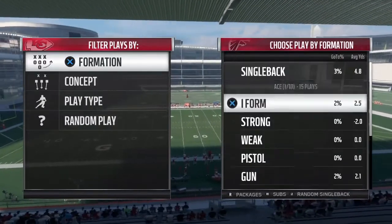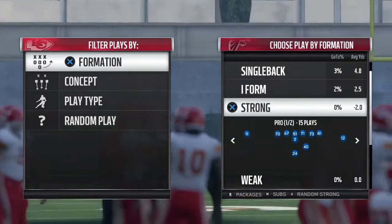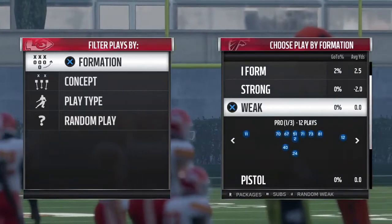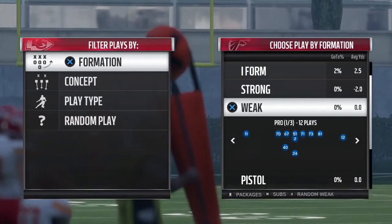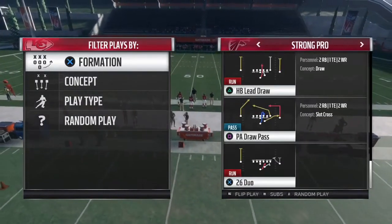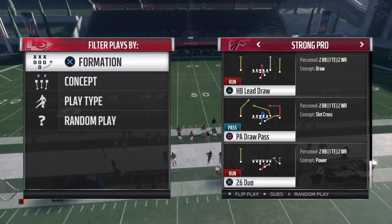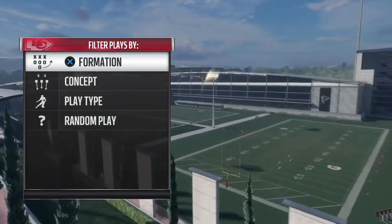This play is in the Buffalo Bills playbook on a Strong Pro formation. If you've been on my channel before, I have brought you guys plays out of the Strong Pro and the Weak Pro. The only difference is the fullback is on the opposite side. I've also brought you guys a play called the PA Draw Pass.